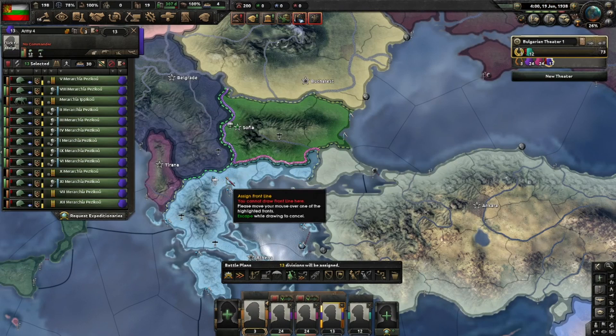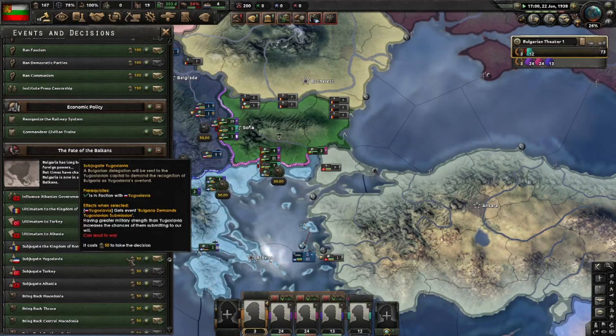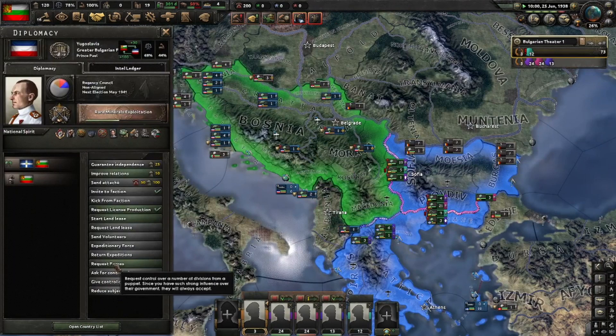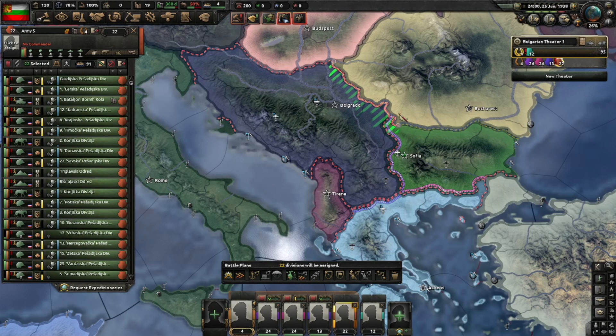We'll now send an ultimatum to Yugoslavia. The Greater Bulgarian Federation grows and we subjugate Yugoslavia — they also know their place. We request their forces as well: 22 divisions, which we add to our own and put on the Romanian border.